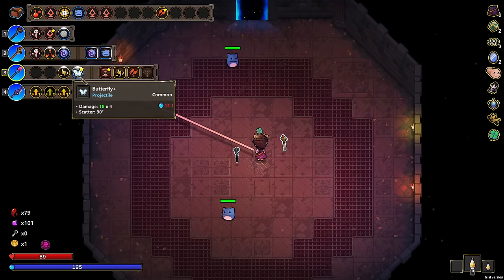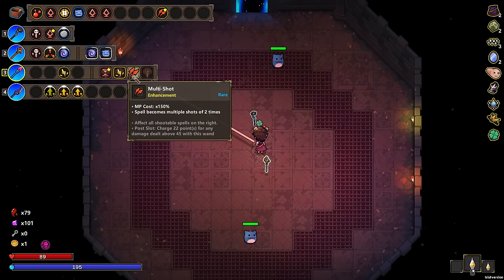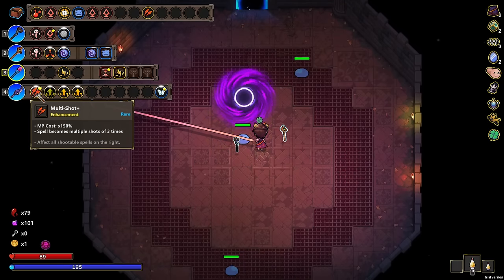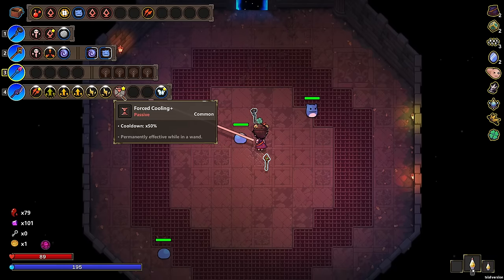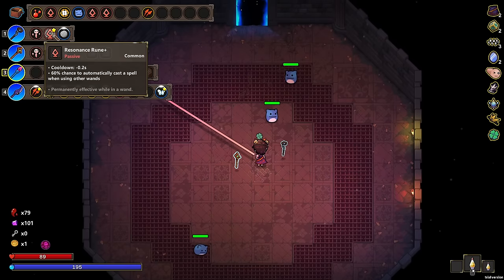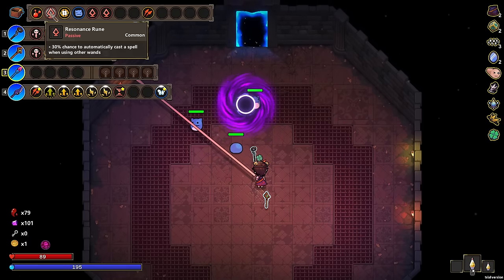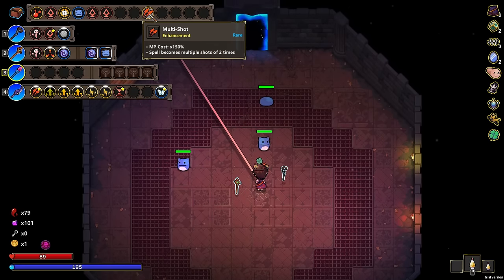Okay, we can put the butterfly in here. We can also put multi-shot plus. This is gonna help with MP all in all. We could put two thunder cores in here, we could put a forced cooling. Do we put a split? We do put resonance rune in here as well — actually, resonance rune doesn't have any place here, I don't think. We could put another multi-shot.